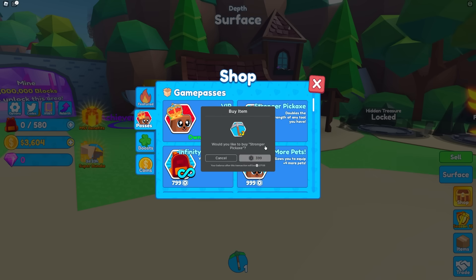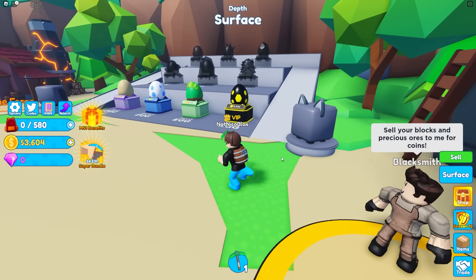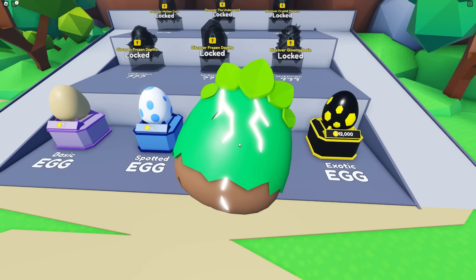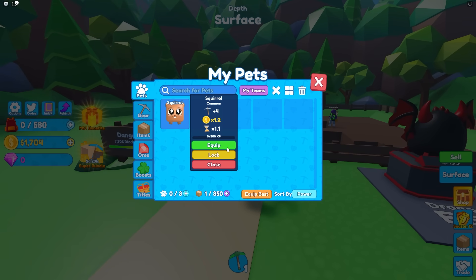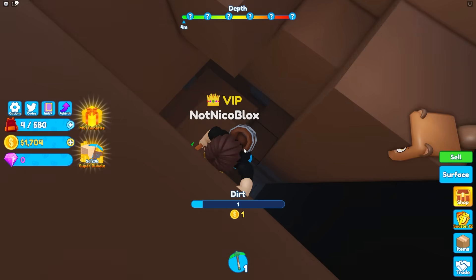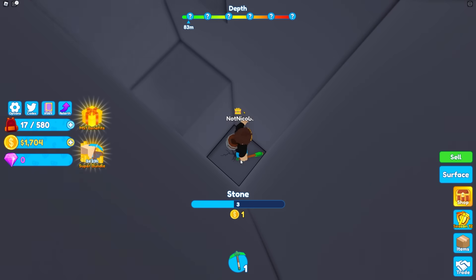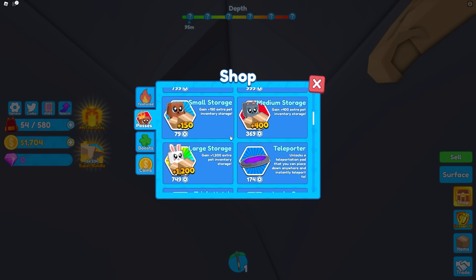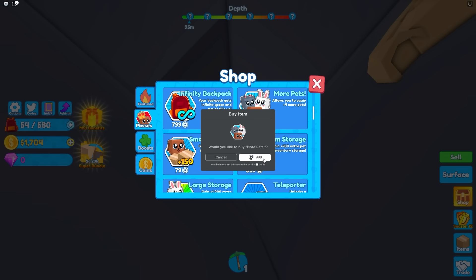We can get this — stronger pickaxe doubles the strength of any tool you have. That's insane! There are pets in this game too. If I sell all my coins right now, I can unlock some pets. I can already hatch this pretty decent pet. A common squirrel — squirrels aren't that useful. Let me equip that pet. So now I get plus four mining. I'm thinking more pets allows you to equip more pets — that will be useful later on.